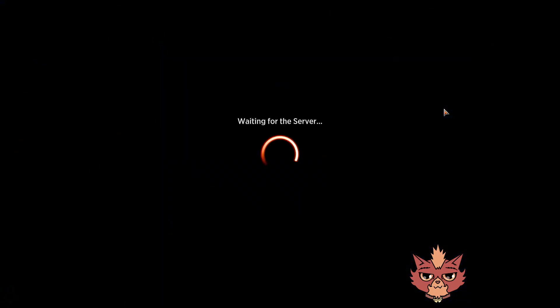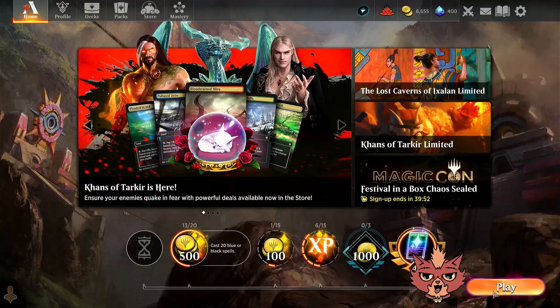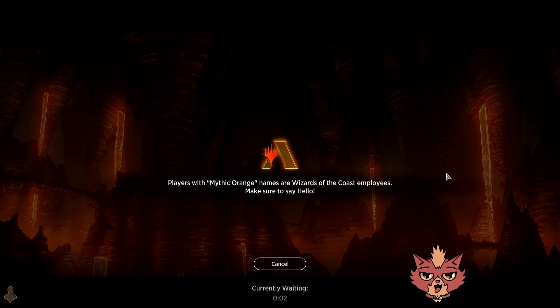We also could have put it on the Thrillseeker itself to sacrifice for extra damage. Even Voldaren Epicure would have pinged 2 to the opponent's face with the Bloodletter doubling. Those first two games were pretty brutal, but we still got a chunk of power packed in. I kind of believe in the build right now. Let's keep going — 32 minutes in, I think we can easily get one or two more games in.